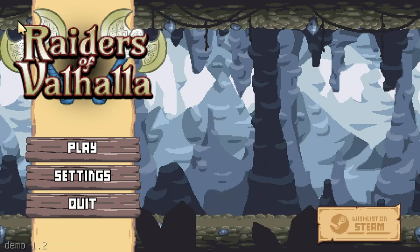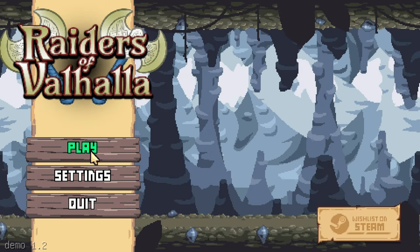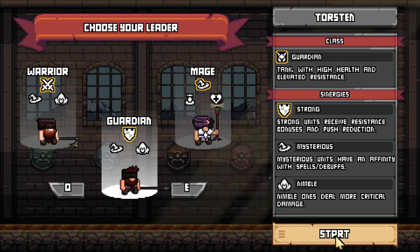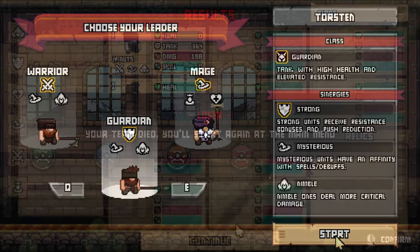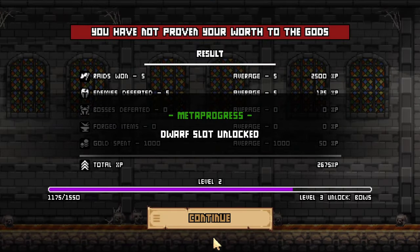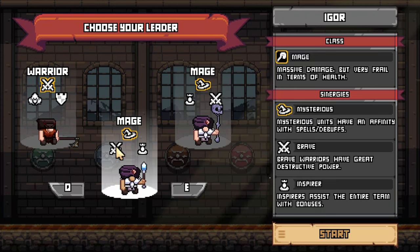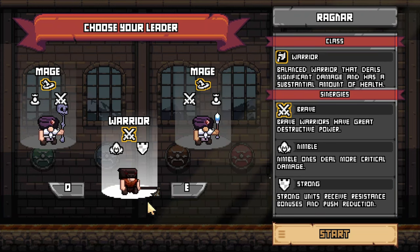As far as your gameplay loop is concerned, when you start a run you get to choose between three dwarves, which all have different classes and synergies. Warriors deal good damage and have good health, guardians have high health and high resistance, mages have low health and very high damage, etc. There are six unit types in total, and you can unlock more as you level up through completing runs. When you do eventually lose, your experience is added to your meta level, which unlocks things like the ability to field more dwarves, buildings in your main base, unit types, relics, weapon and armor abilities, increases in your starting gold, and more.